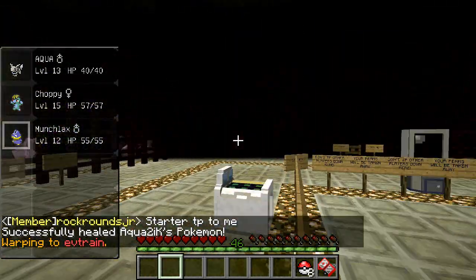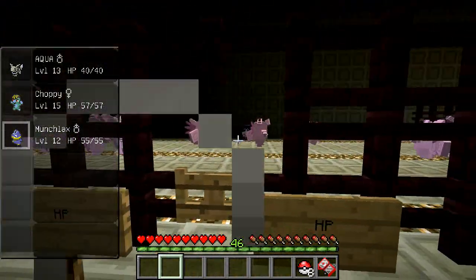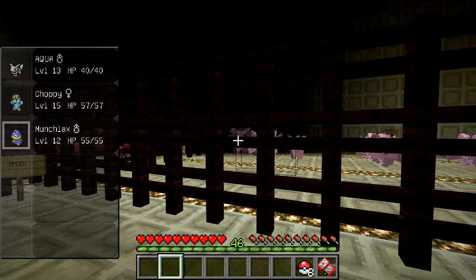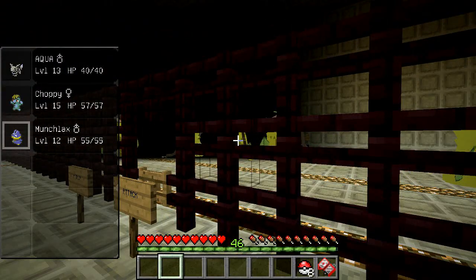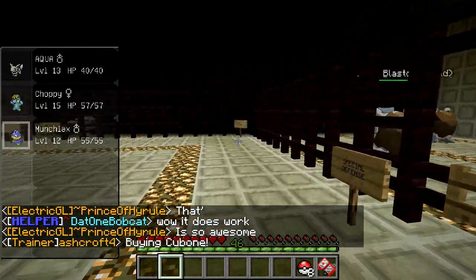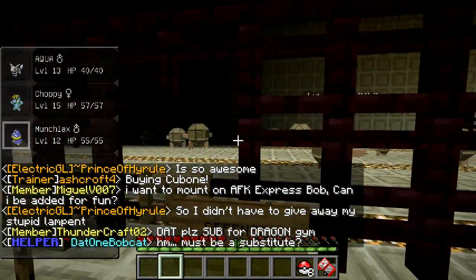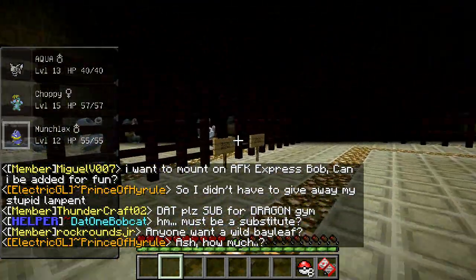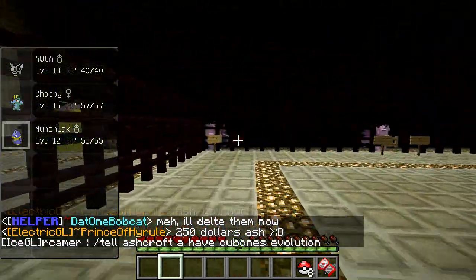If you are a donator or a staff member you can come down here at any time and EV train up your Pokemon for any stat. We've got all the Pokemon that give you three EVs down here: Clefable gives you three HP EVs, Scolipede gives you three Speed EVs, Victreebel gives you three Attack EVs, Blastoise gives you three Special Defense EVs, Magmortar gives you three Special Attack EVs, and Golem gives you three Defense EVs. If you get a Macho Brace or a power item as a held item and start training down here, you can EV train your Pokemon in like 10 or 15 minutes all the way up.